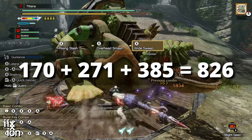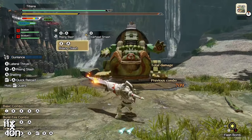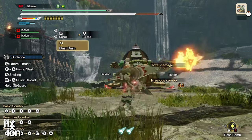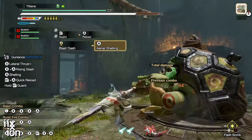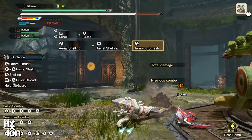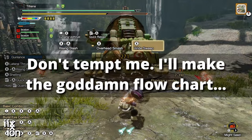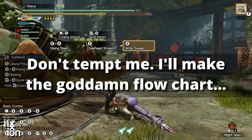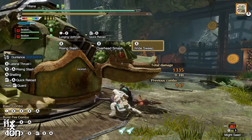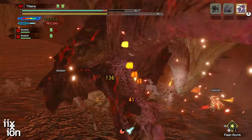Instead of feeling powerful, it feels clunky, random, janky. We need smoother, more intuitive button presses for our combos that don't require elaborate flow charts and hours of training muscle memory. We need things to be simpler so we can react on the fly instinctively, like we can do with most other weapons. It's a mess. And this is what needs to be fixed with gun lance.